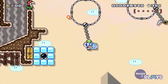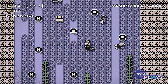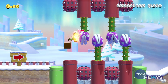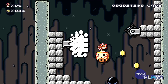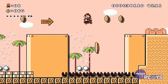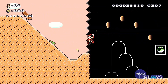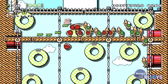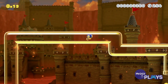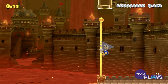Super Mario Maker 2 is an absolutely phenomenal follow-up to an already fantastic title. The greater variety of course themes and wider set of assets prevents the game from getting stale. If the first game is anything to go by, you can almost guarantee that this sequel is going to be supported by the community with new and creative stages for a long time to come. If you own a Switch, you need to own this game. If you don't have one, it is more than worth picking up a Switch just for this game. It's that good.